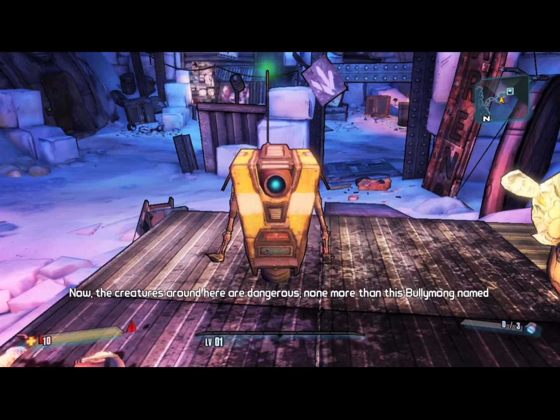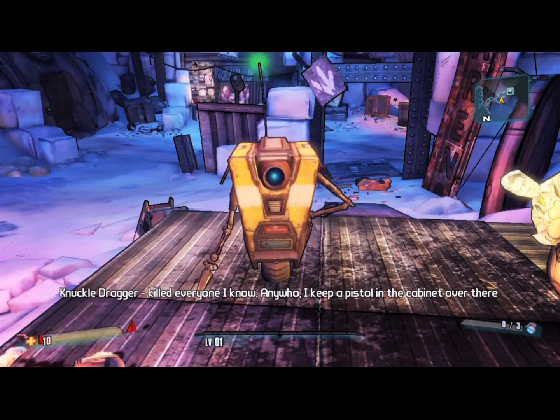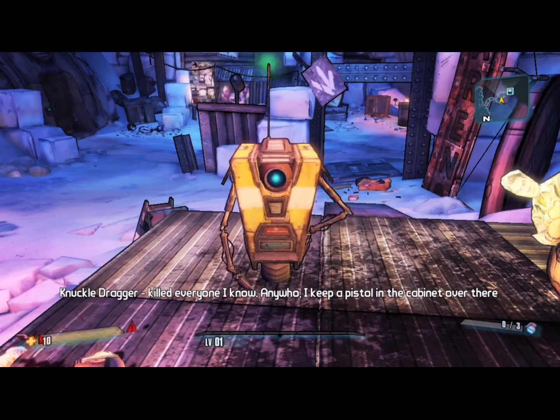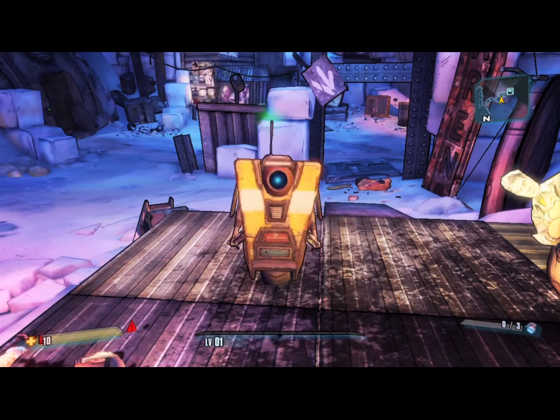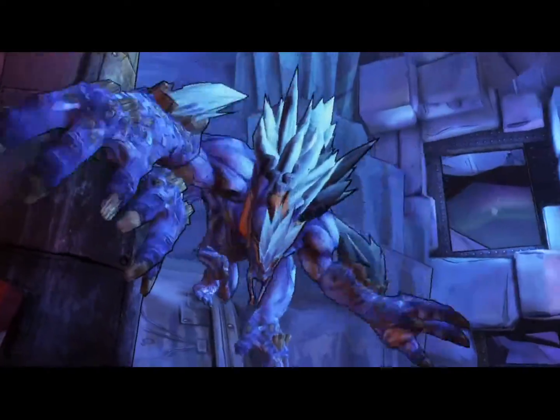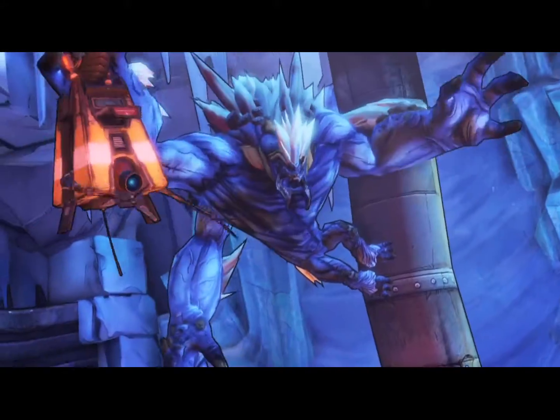Very soon you're gonna see the first boss fight in this game. He is very annoying but very simple to me. His name is Knuckle Dragger — yes, it's called Knuckle Dragger. Claptrap says: 'I keep a pistol in the cabinet over there for emergencies.' Here's Knuckle Dragger — he's one of the new aliens in this game. They're pretty cool, I gotta admit.